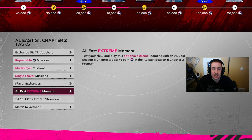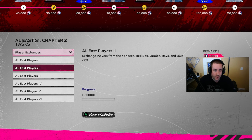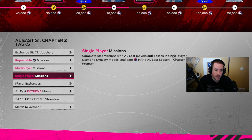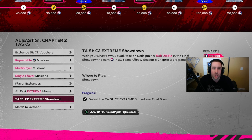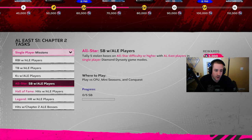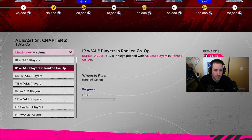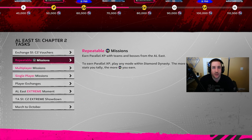Those are my fastest ways to complete Team Affinity Chapter 2. No matter your skill level, I'd start with exchanges — exchange whatever cards or tier you can — then work on whatever comes next. If you're a good player, maybe do the Extreme Showdown and Extreme Moment. If you're not as good, start with single player missions. If you like multiplayer, do the multiplayer missions in events. If you prefer offline, do the single player missions along with the repeatable PXP missions.